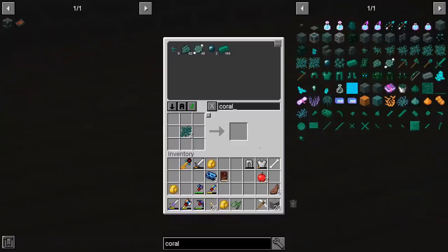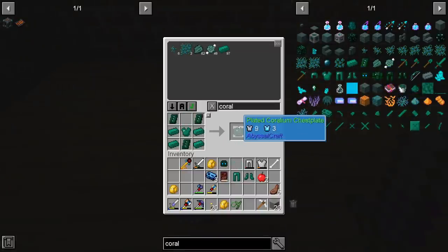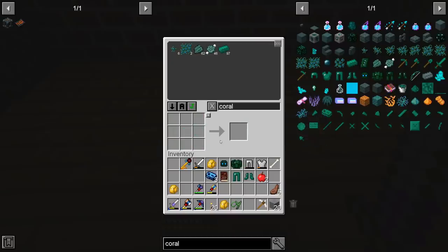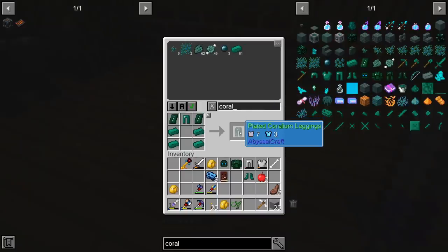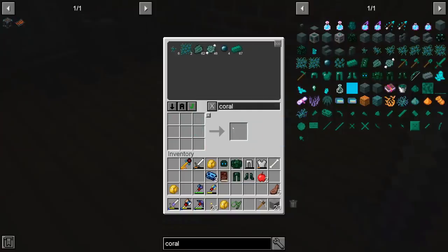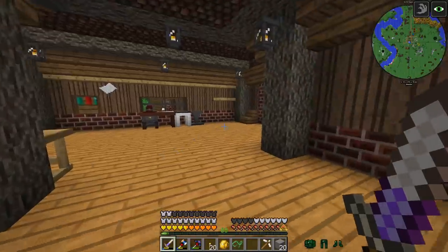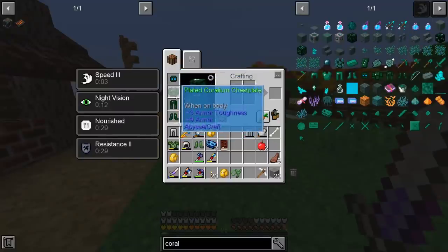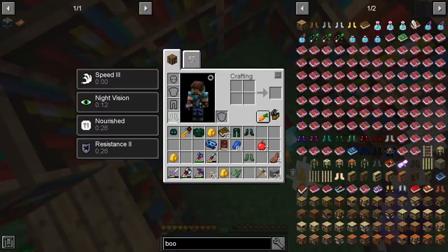I have processed every single corallium that we had and I'm making corallium pearls. We have literally 164 ingots — I hope we can do it. We can make the helmet, we can make the chest plate, we still have 97 ingots left — that's a good sign. The leggings are far cheaper so I'm very happy, and the boots as well. We have 70 ingots left. If we wear this armor we are going to have night vision and speed 2, and without even enchanting it gives us a crazy amount of armor.